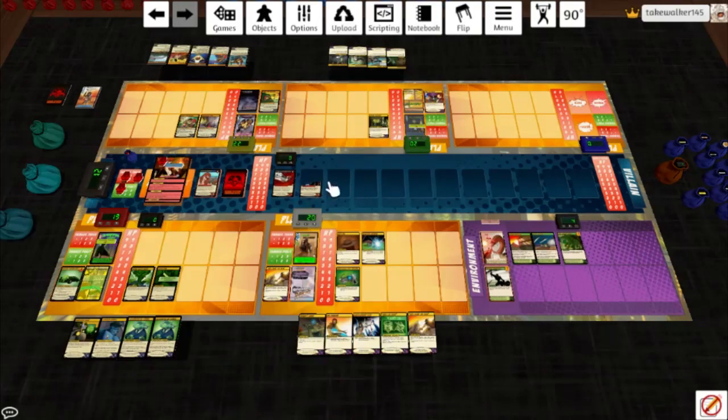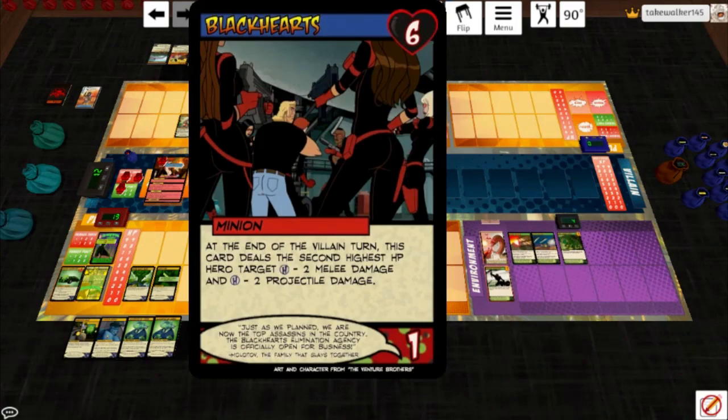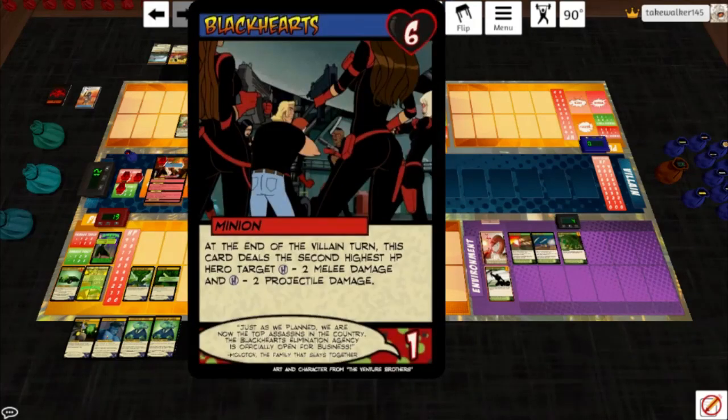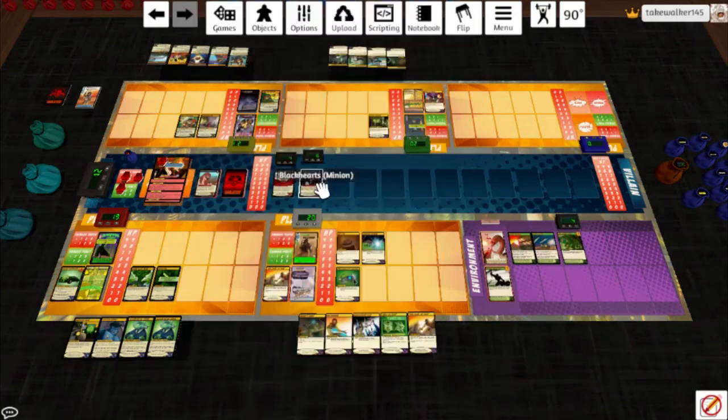Molotov plays The Blackhearts — a minion. On the villain turn, this deals the 2nd highest HP hero target 2 melee and 2 projectile damage. She hits the 2 highest for 1 each: that's Gyrosaur and Stuntman, who soaks it. The contract heals 4. The Blackhearts hit Stuntman — he doesn't mind being shot at by some femme fatales — 1 melee and 1 projectile. Acceptable.